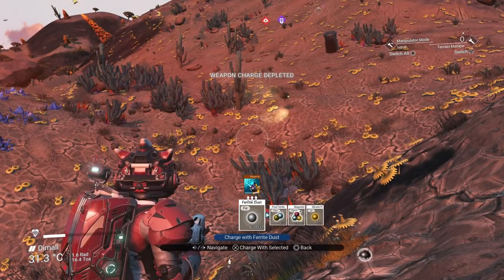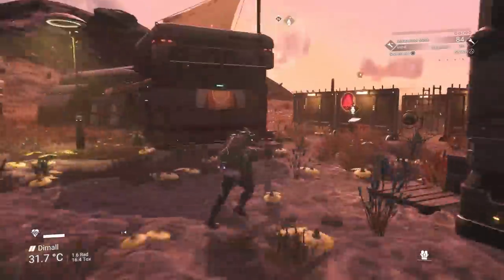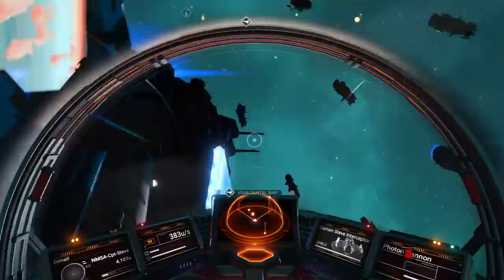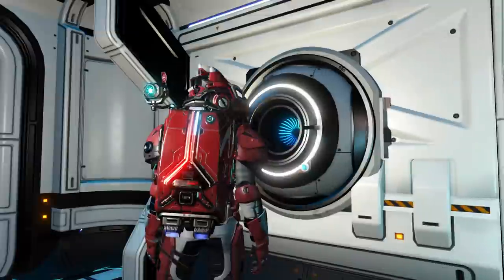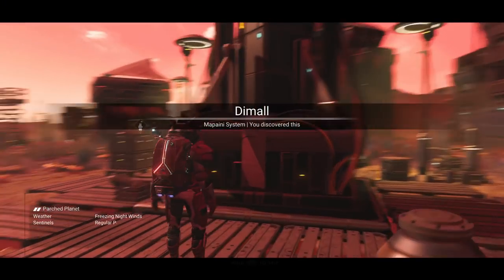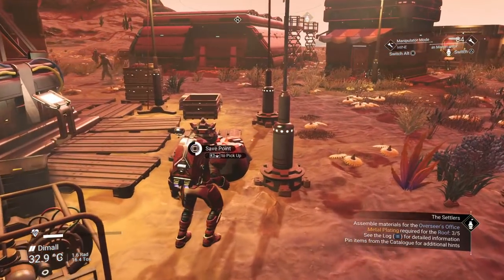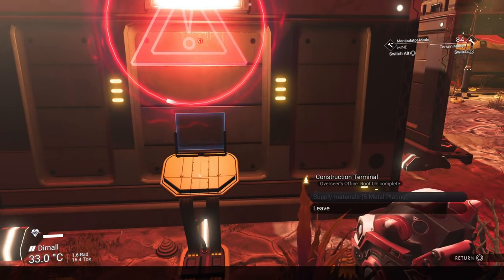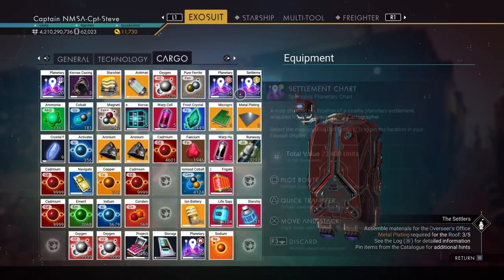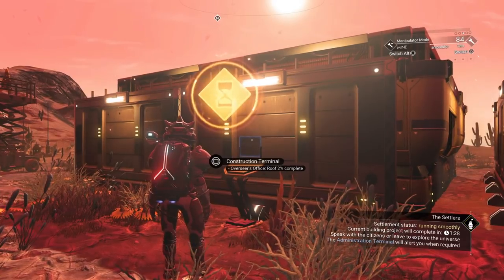I need to get a load of silicate powder to build the overseer's station. I'll speed up the footage until I've built everything. I may need to fly back up to my freighter for microprocessors. I need five metal plating and three microprocessors - though I went and got five circuit boards and three metal platings instead. That's the story of my life, always doing things back to front! I've got two surplus circuit boards now.